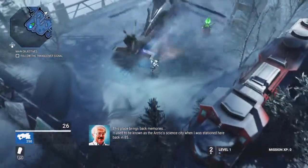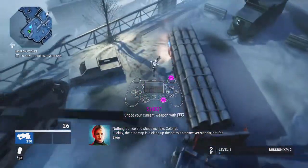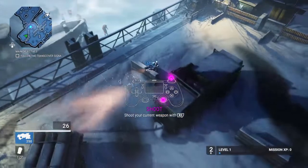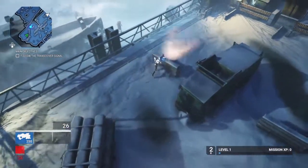We steer with the left stick and aim with the right stick. You can shoot vehicles to detonate them. We should have the ability to throw grenades — it's going to keep giving us little tutorial prompts for things like L1 and L2.